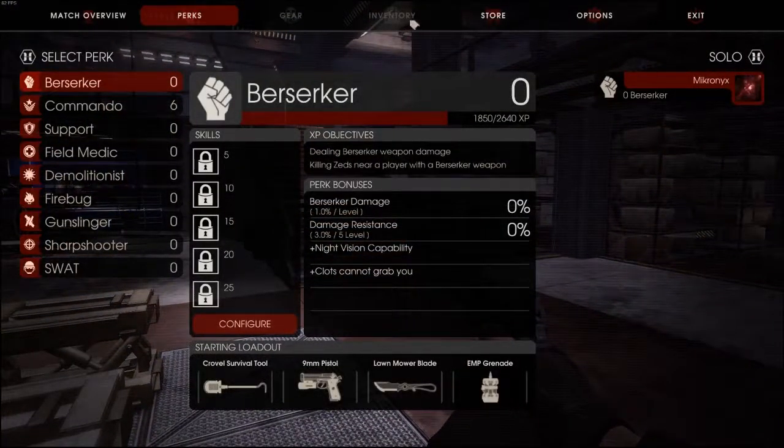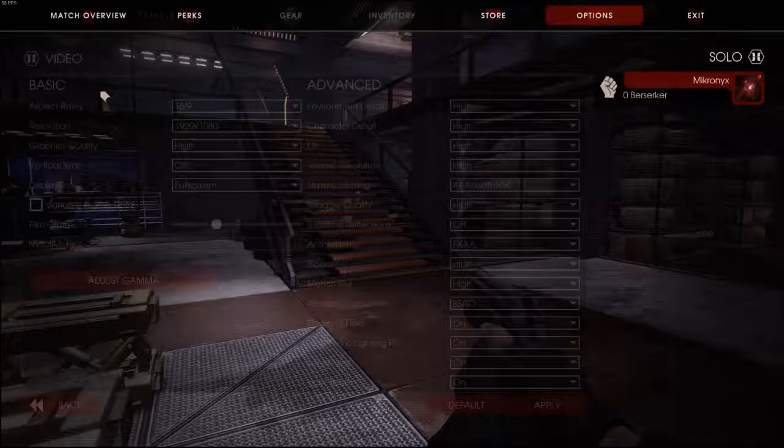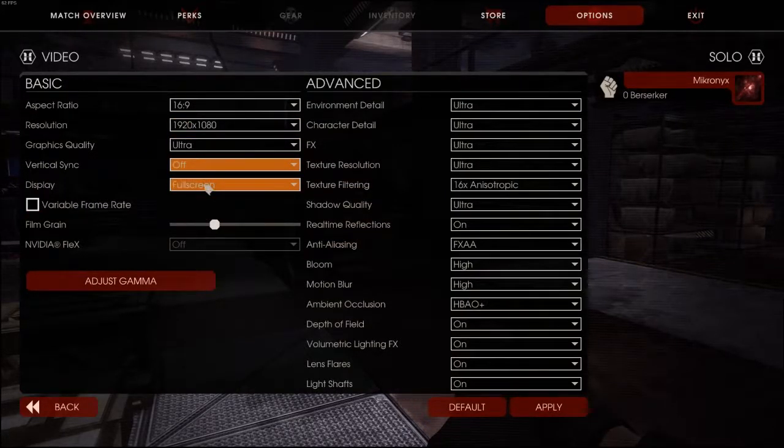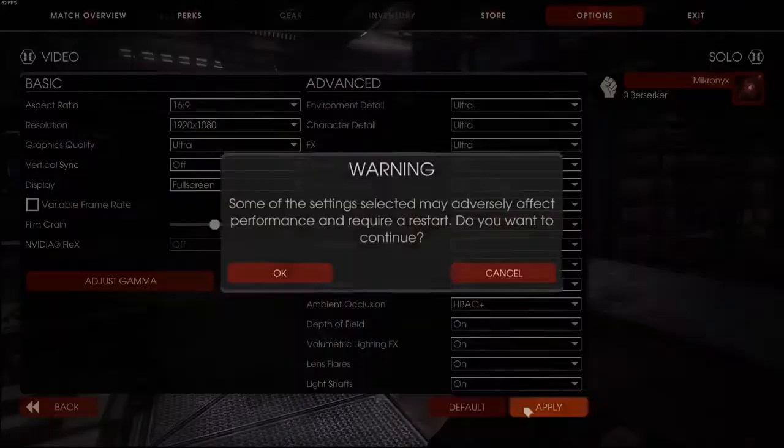So here, let's just see — let's turn up the video graphics quality. We'll go Ultra. Keep the vertical sync off. Frame rate — no. Everything's Ultra.